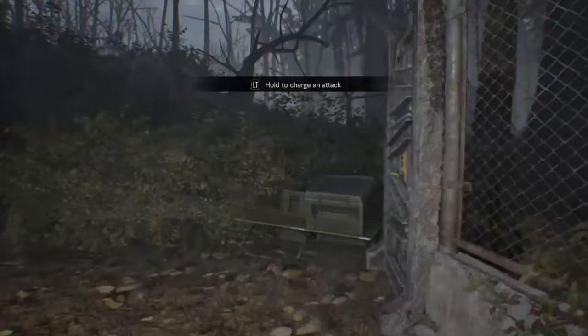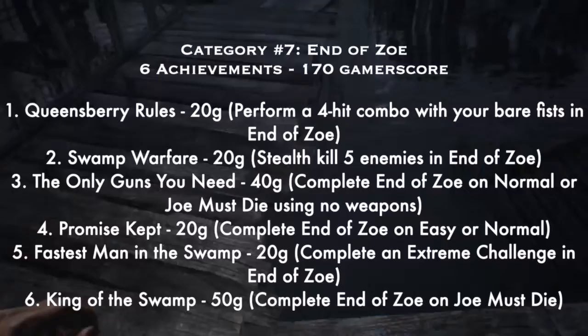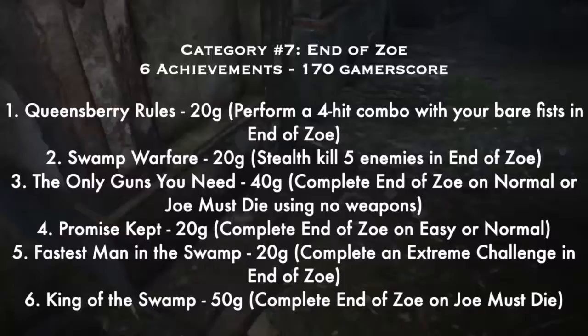Number four: 'Promise Kept' — beat End of Zoe on easy or Normal. Number five: 'Fastest Man in the Swamp' — complete an extreme challenge in End of Zoe; I think I did the first one at the beginning. I'm not 100% sure exactly when things unlock, but the first one isn't hard. Number six: 'King of the Swamp' — this was the second-to-last achievement I got in the whole game — complete End of Zoe on Joe Must Die. This was so hard — I'm shocked I beat it.